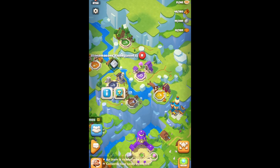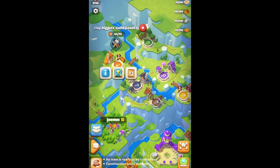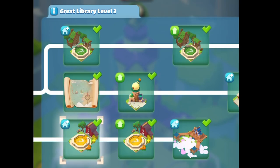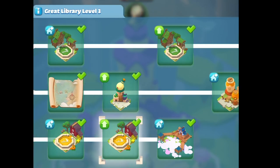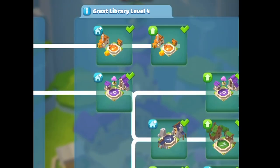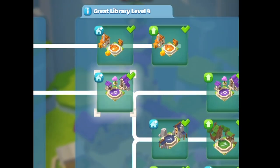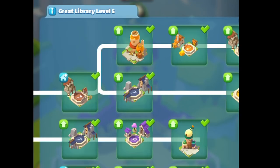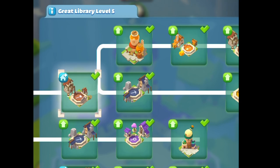As nice as it would be to max a single villager, I really wouldn't recommend it in the beginning. If you're on path with your valley, the first two guilds you'll be able to access are the woodcutters guild and the farmers guild. Once your great library progresses further, you'll unlock the clay, research, and stonemason guilds, and further down the road you'll finally get the builders guild.